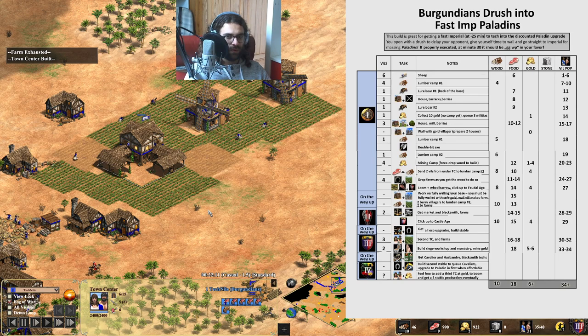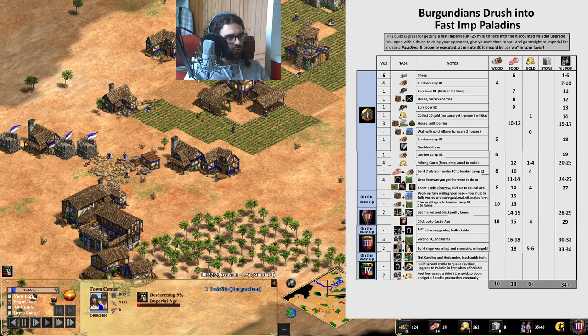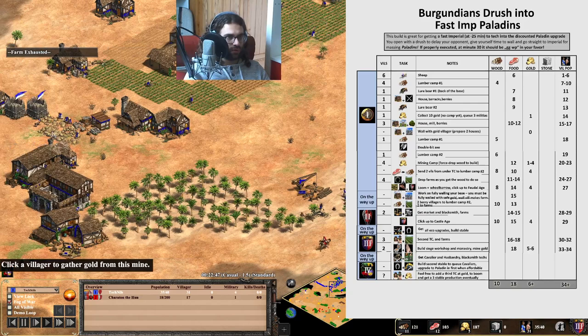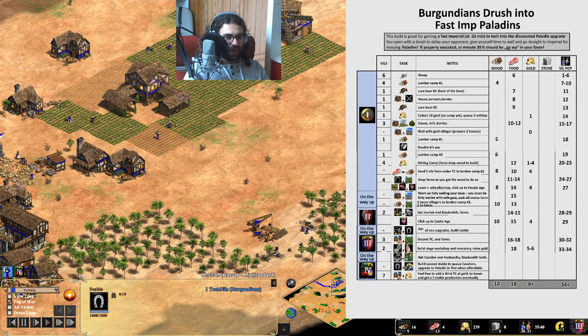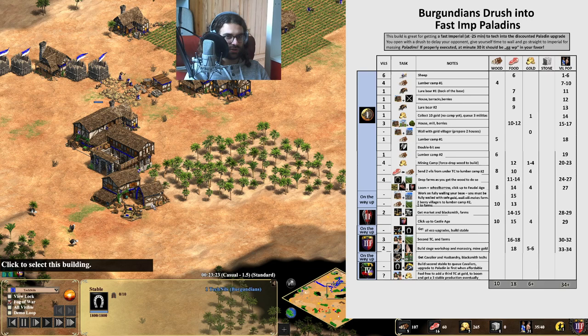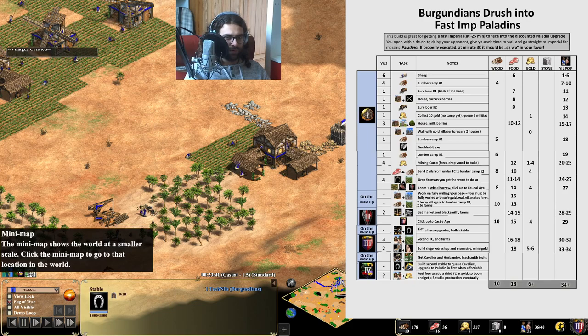My build order says 30 to 32 villagers — three new villagers that make a new TC and farm. Don't rush the buildings up yet. We've already built a stable, and in the stable we can now research Husbandry. We should get upgrades in the blacksmith, and in the stable we also want to research Cavalier on the way up, because it takes very long and we want it available when hitting Imperial Age.